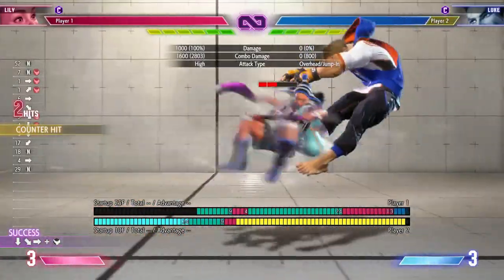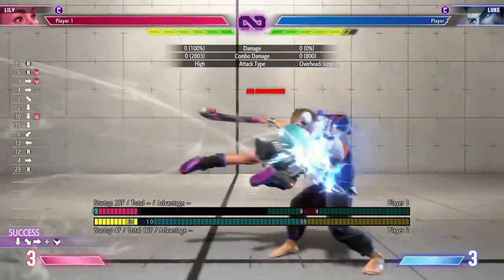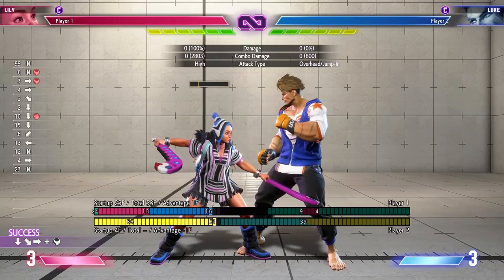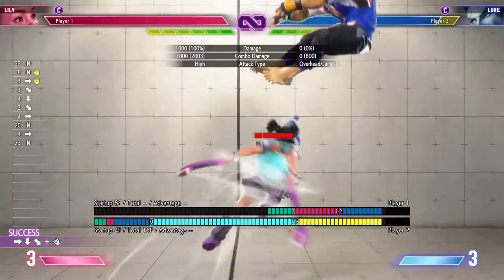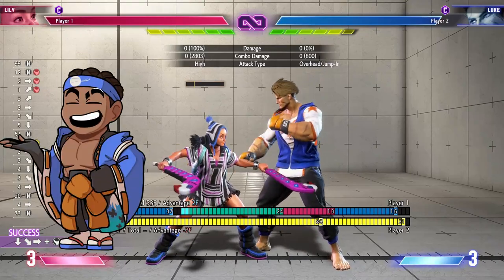By doing down heavy punch and anti-airing, we're actually able to get a combo on counter hit. If it's not counter hit, we're basically immediately in their face with plus frames to establish our pressure. And of course we can do the exact same thing with dragon punch. It is a little rough, but it is quite useful.